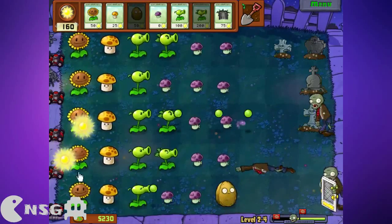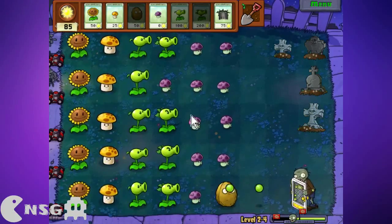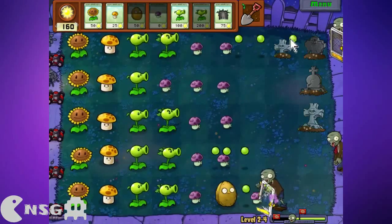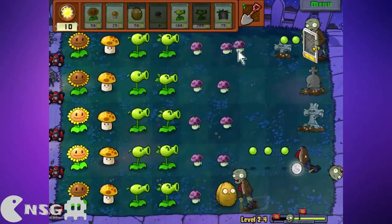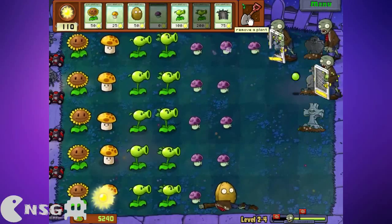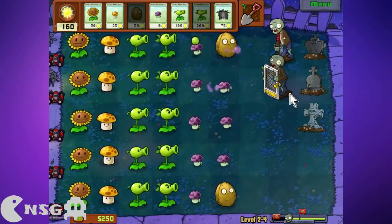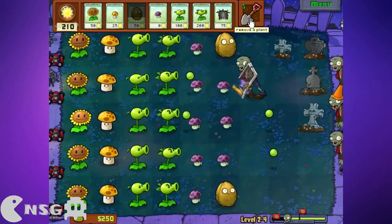Let's go for the first walnut here, and let's go for a repeater here. Put it there because they're free. Probably a walnut would be better here actually, now that I think of it. And now, what about putting a second repeater? You know, I'm more of an attacking guy than a defensive guy in general when it comes to these games.